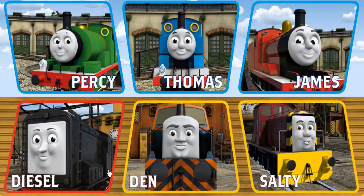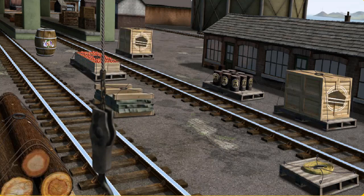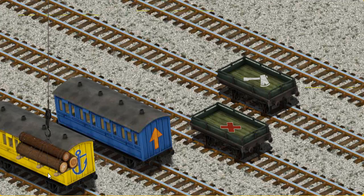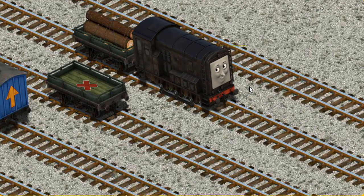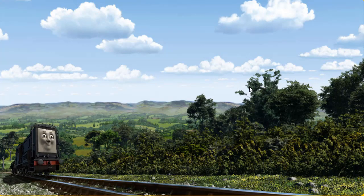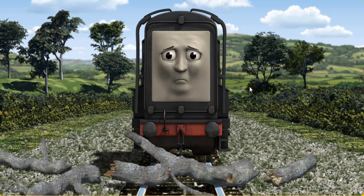Diesel must deliver the Joby wood to the Sodor Search and Rescue Center. Help Cranky find the Joby wood. That's it! Let's lift and load. Now the cargo must be loaded. Help Cranky find the green flatbed with the picture of a white axe. You found it! Diesel went through the countryside. Suddenly the tracks were blocked. Diesel had to stop. He needed to go a different way.